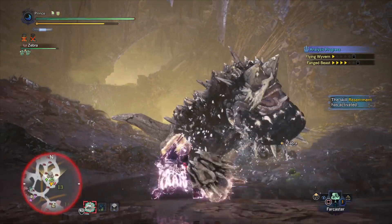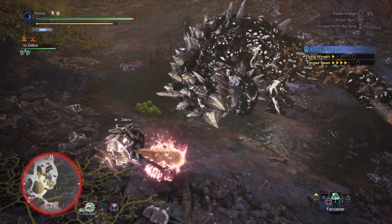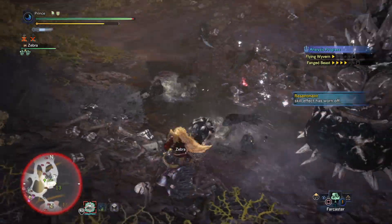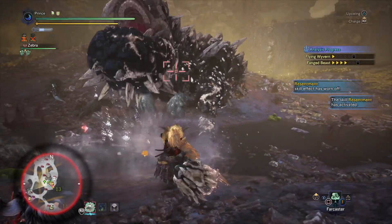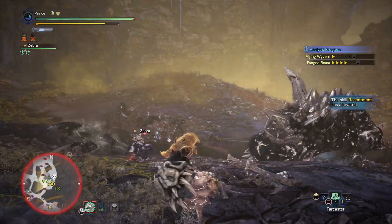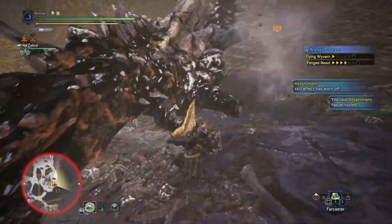If you prefer not to use Health Boost, feel free to swap the charm for whatever you want — options like Attack Charm 4 to get a plus 12 boost in attack and 5% boost in affinity, or the Trank Charm 4 to grab 30% sleep buildup with that plus 10 bonus. Also, like I said previously, I don't have a Level 4 Tenderizer deco, so if you have one, do yourself a favor and slot that into the Level 4 slot in this build. You might as well go for that extra skill.